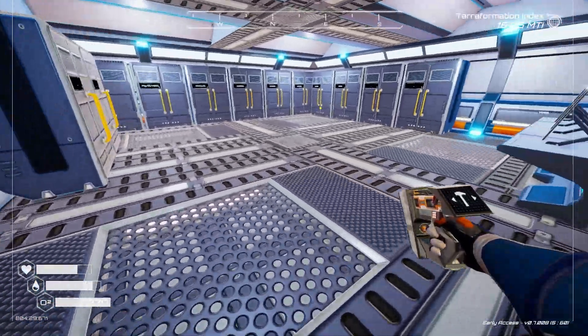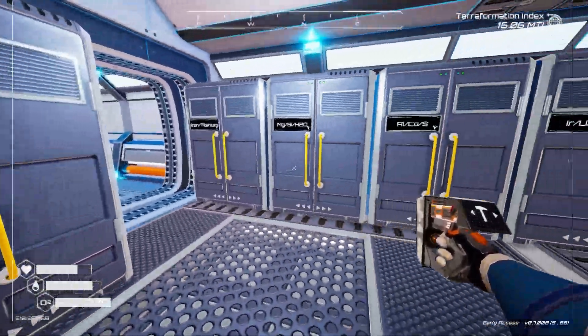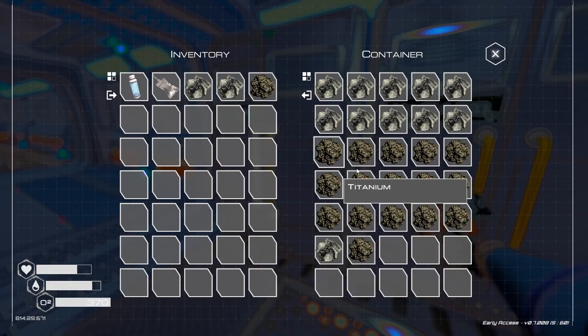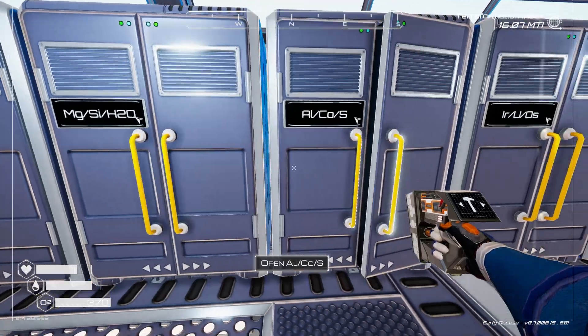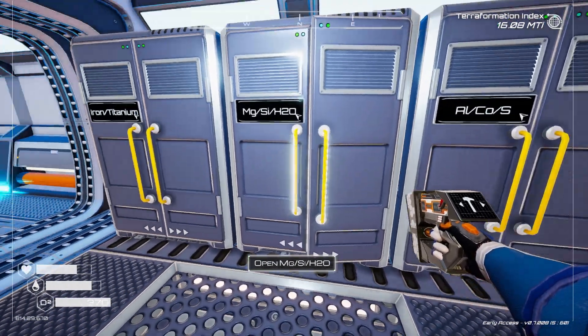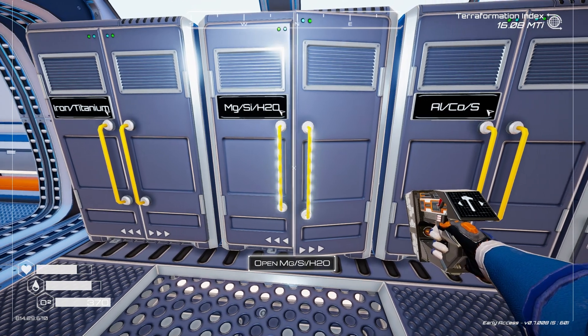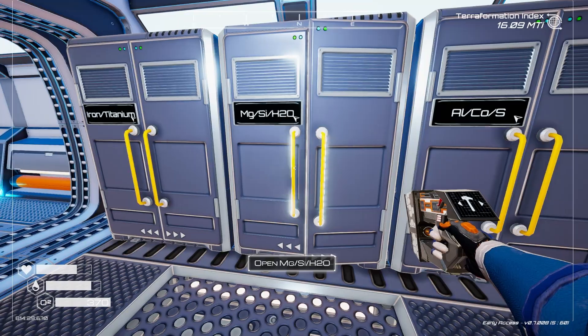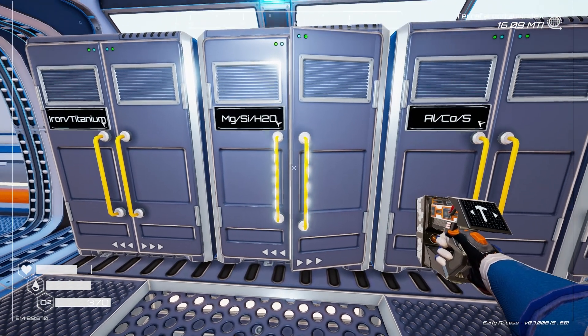The big living compartments are basically four living compartments put together, but without the separator, which is great. I had to tear everything down and made a bunch of lockers to sort everything — iron and titanium. From here on out I started using atomic names: Mg for magnesium, Si for silicon.